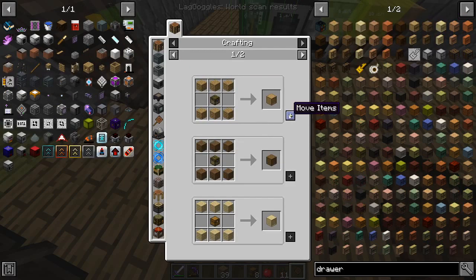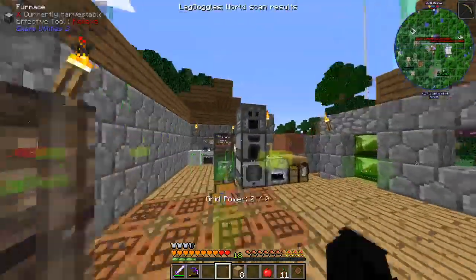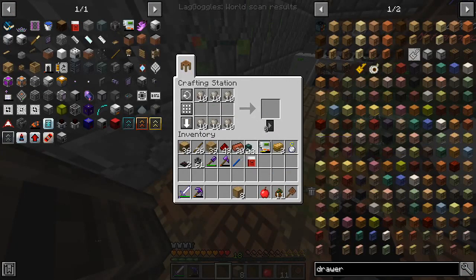I'll make eight — that should do. Can I make all eight into drawers? So we have some leftover as well. We have eight drawers. We should have our pulsating iron which we can turn into nuggets, which we can turn into item conduits.